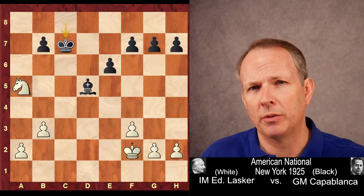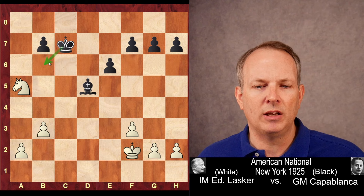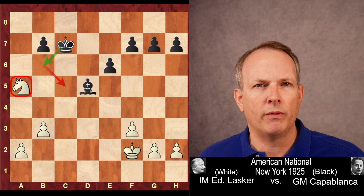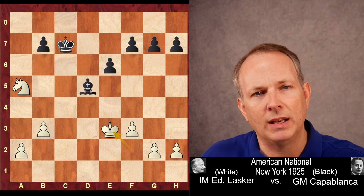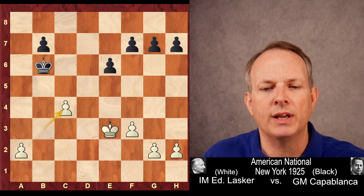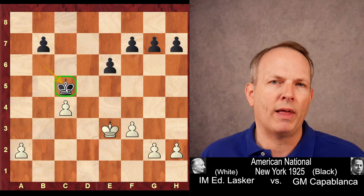That's a double exclamation point move. As innocuous as it may seem at first, the idea is he wants to play King to B6 and gain a tempo on the Knight. Then in that race for the control of the C5 square, he'll be up an entire tempo. So King to E3, King to B6, hits the Knight. Now the Knight moves, now he takes, pawn takes, and look at this — his King is now on the C5 square. He's up an entire tempo over that last variation, and that makes all the difference in the world. Now Black is winning.